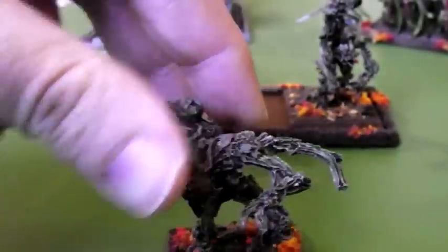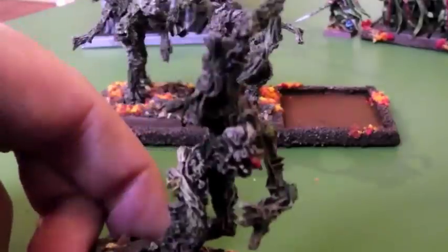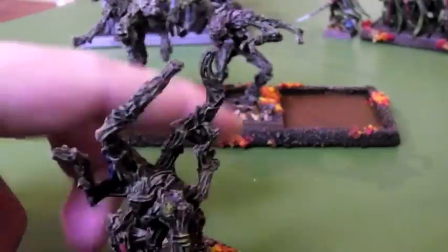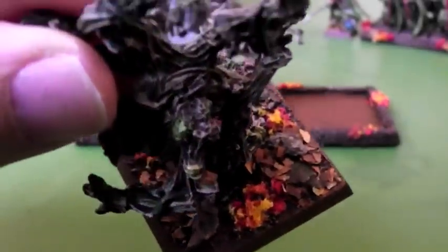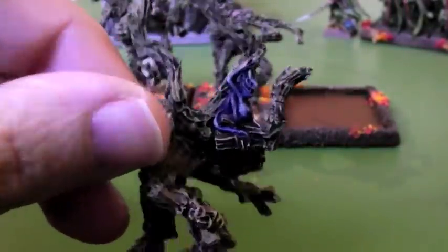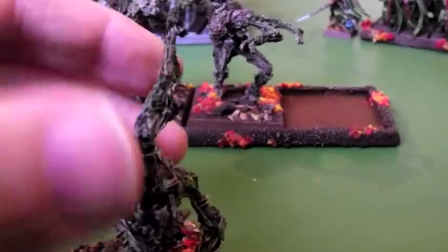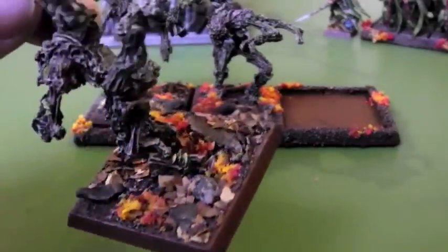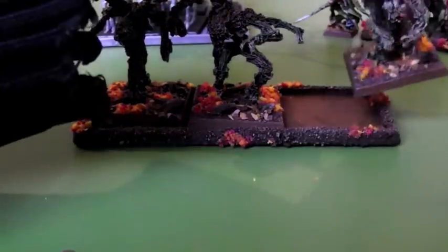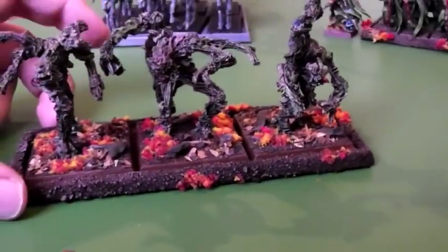They look quite cool. And this is the one that's got the most detail on him. He's got little mushrooms growing on him there, got a little blue forest sprite like a skull. And he's also got little vines kind of growing all the way around him as well. And I think as a unit they look quite nice, and they've got a movement tray as well there.